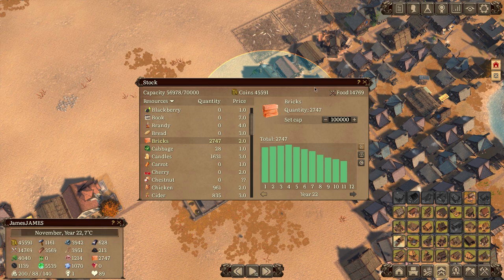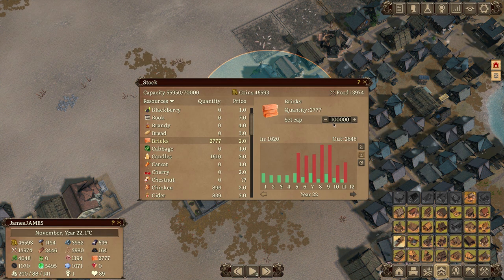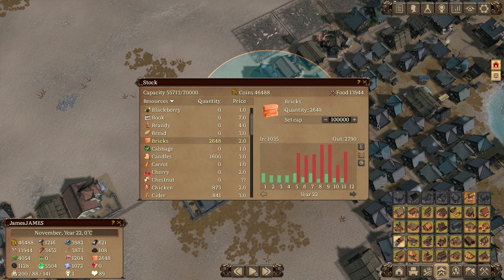You can see from the charts when I started selling bricks — I was selling between 396 and 500-something, and I'm slowly getting the number down. This is what makes the game awesome: I can see I'm at quantity 2,777 and set a maximum cap so I'm not overproducing. The UI here is wonky though — the UI is pretty wonky when it comes to setting these values.